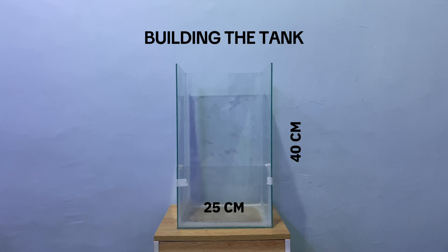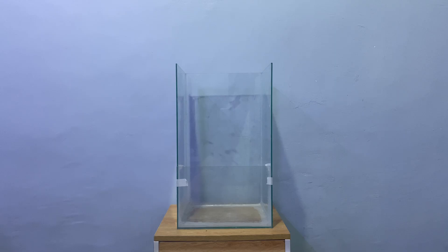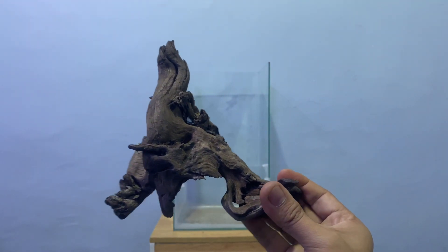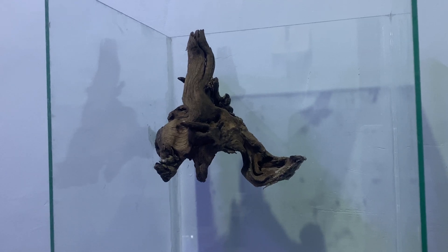It all started with an empty 6.5 gallon tank. I've always loved rivers and the lush greenery that surrounds them, so I thought why not build one. I had no clue where to begin, but I did have this small piece of driftwood that looks like a small tree. I glued it to the tank, envisioning it as the centerpiece.